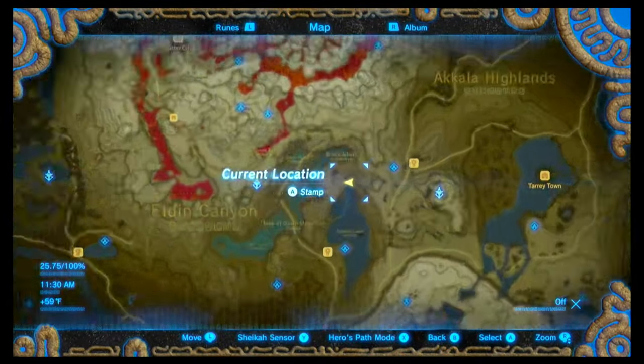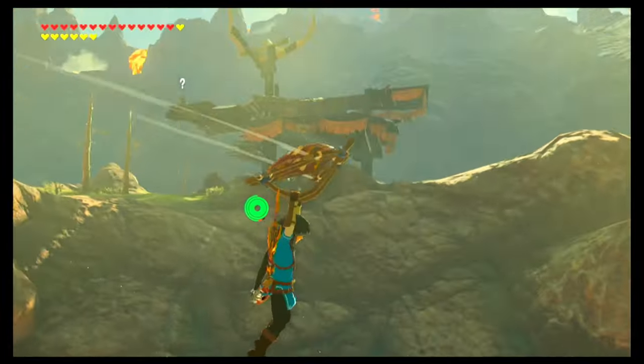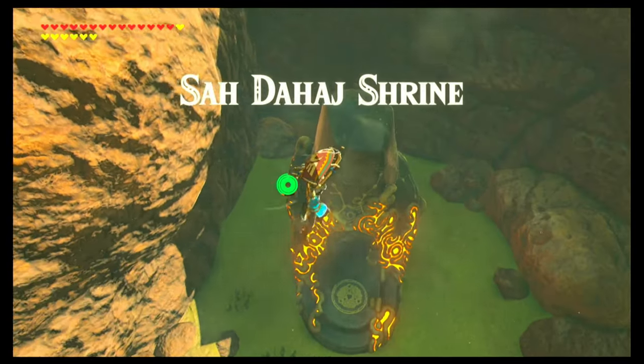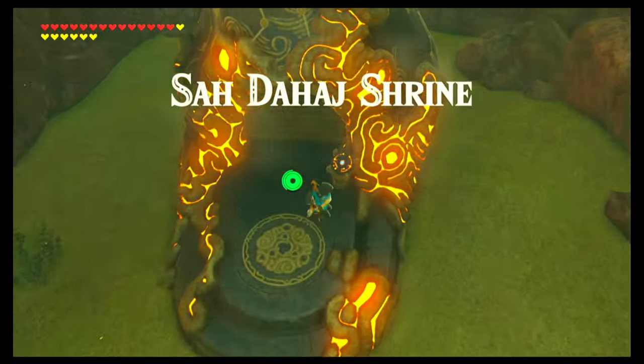This shrine is located at the Maw of Death Mountain, just north of the Foothill Horse Stable. When you get closer, you see that the shrine is below an enemy camp, but we can avoid the enemy camp and just go right up to Sa'dahaj Shrine.